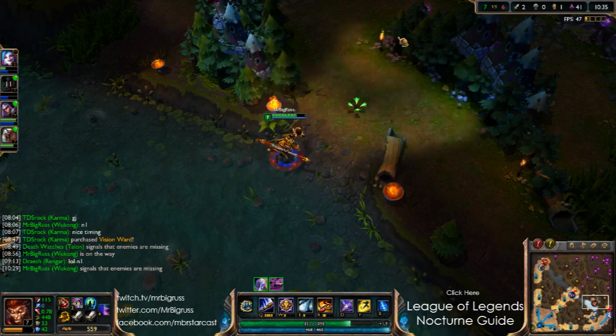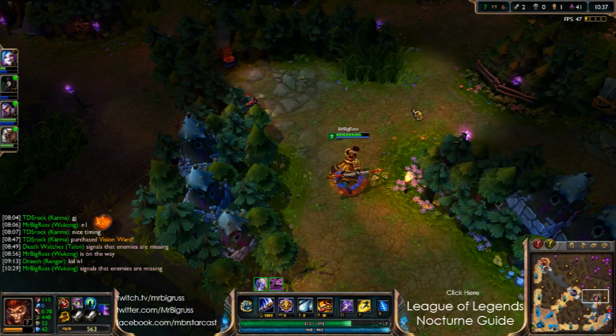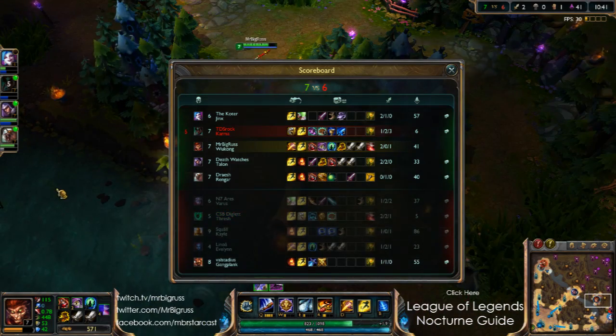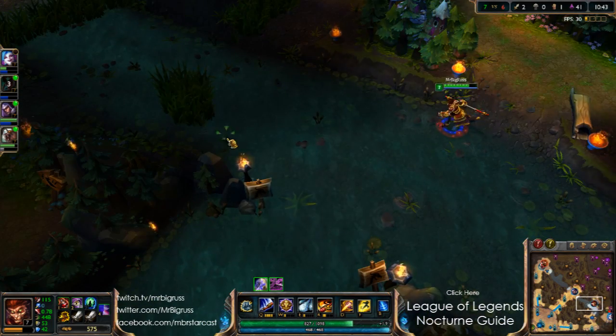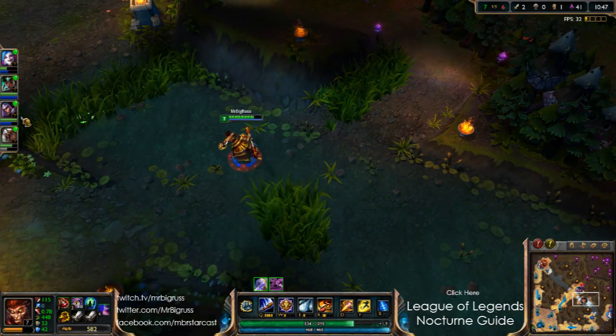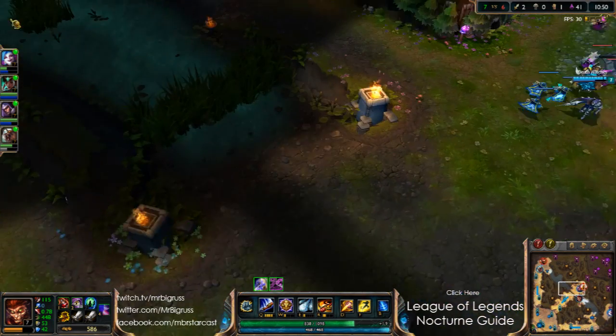This is the other part of jungling — counter-jungling the other team, dealing with the other jungler, and the mid laner as well. I don't know where Kale is — she could be anywhere, that's scary. It kind of makes me think, do I wanna go somewhere in case I bump into Kale?